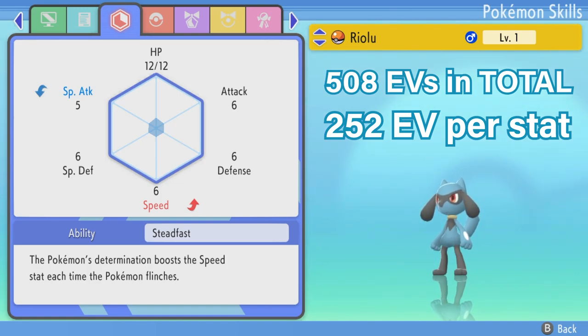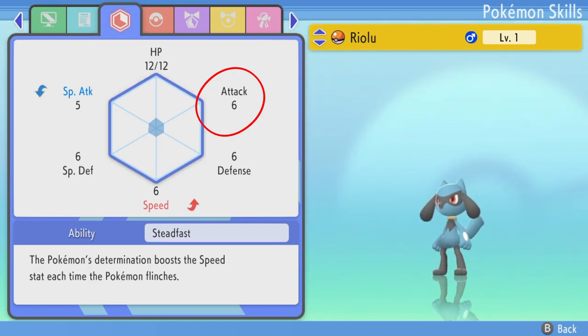So in two stats you can have 252. For example, for a Jolly Riolu we're going to have 252 into speed and 252 into attack, giving it a really high boosted speed and attack. Then you have four more EV points to put into one other stat somewhere else, like HP or defense — it will just add one more stat point. So it's 252, 252, and 4. You can also spread those out a different way if you want.